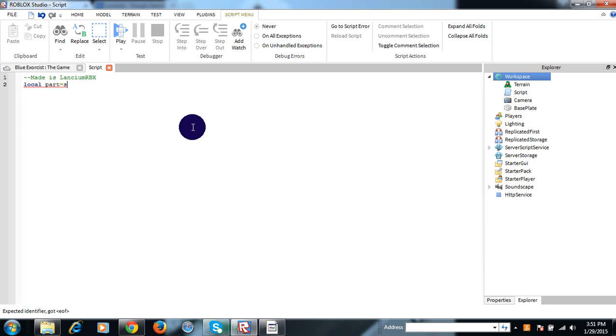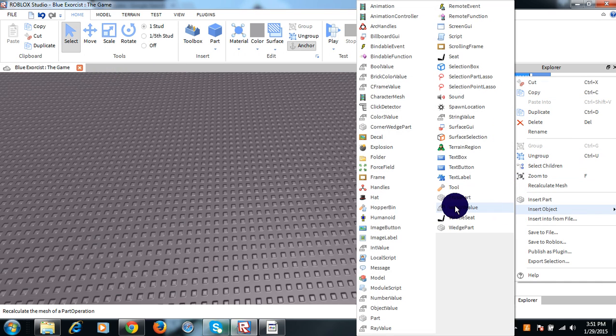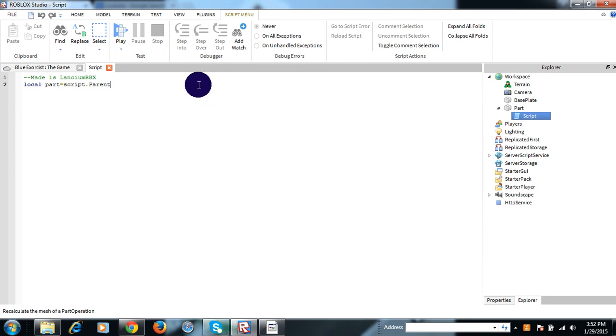Local parts. Okay, so of course you gotta make a part. This is what you do. First you go here, then you look for a part right there, then you put it right here, and then drag the script over here, and then you do the next part.